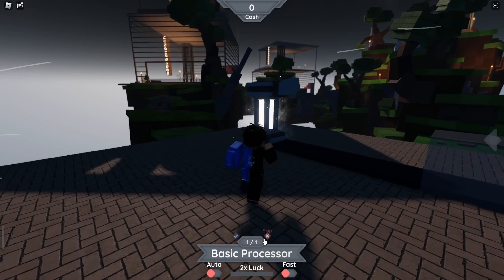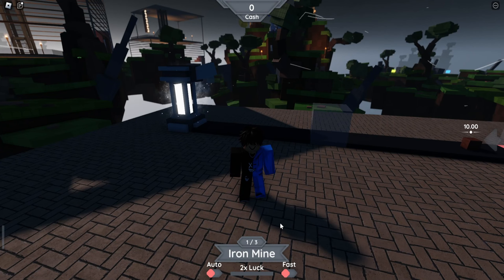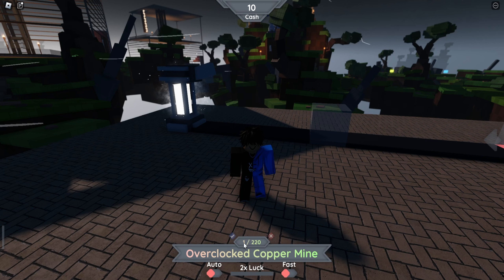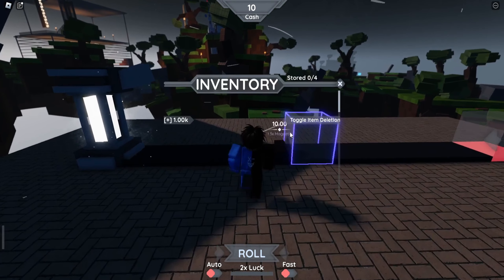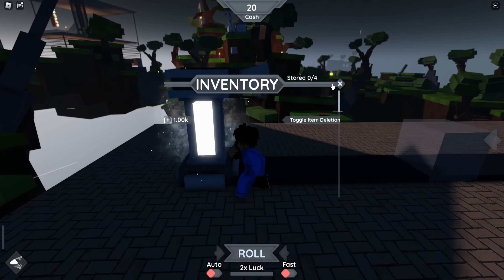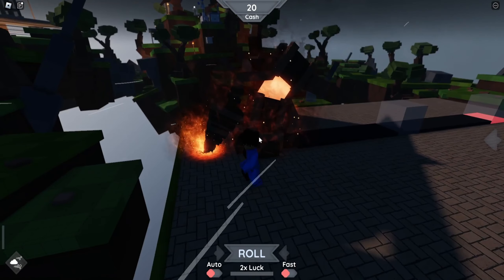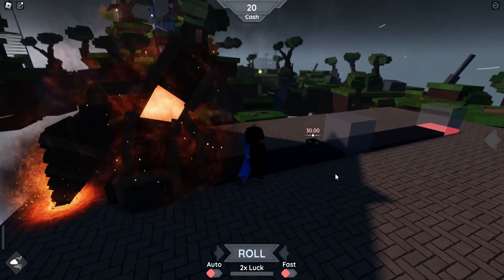We're going to keep rolling until we get something better. Hopefully we get something like a 1 in 100 or something like that — that would be insane. And look at that, we just got an overclocked copper mine! It's a 1 in 200. I just got to keep that and place it... oh, it goes here. Copper mine — whoa, that actually looks very sick. Now we're going to make some money.